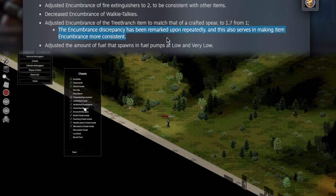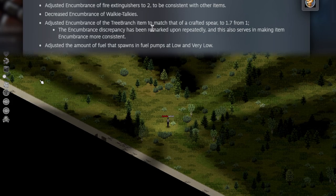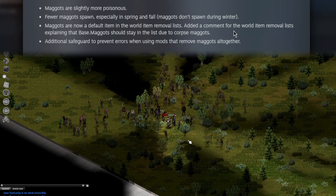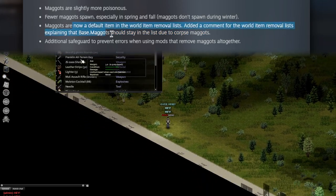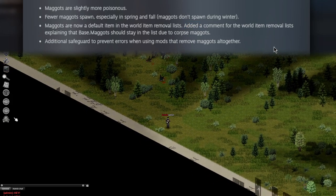Apparently people were really upset that the tree branch doesn't match the crafted spear in terms of encumbrance, so they fixed it. Maggots are slightly more poisonous — watch out, Spoodle. From the wording in the last few points, it sounds like maggots were just spawning everywhere, which is a horrifying thought, and apparently it was so bad that maggots are now a default item in the world item removal list. How bad was the maggot pandemic? That's all I want to know.